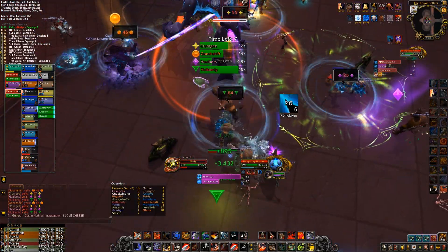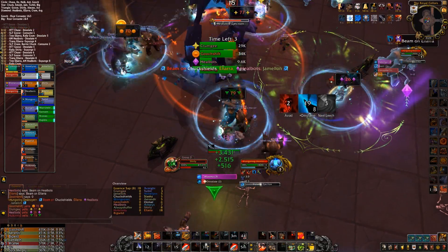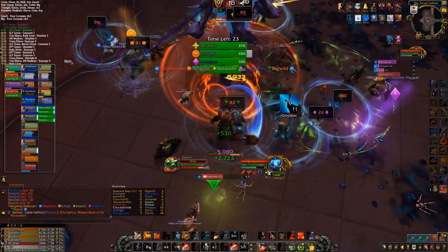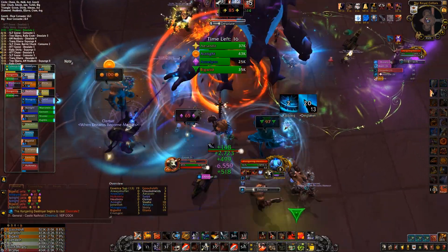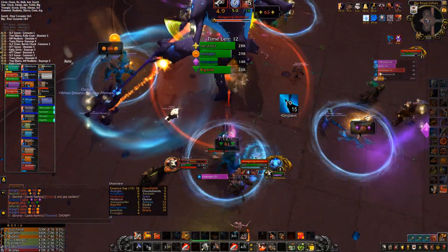We got two WeakAuras: one is the one you see in the middle of the screen up there that tracks the four health bars of the four players that have the debuff, as well as the other one that makes them yell it above their heads in general chat, so you can see exactly how much HP they have and how you need to position yourself accordingly to deal with it.